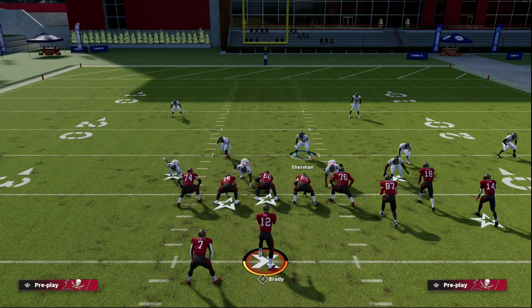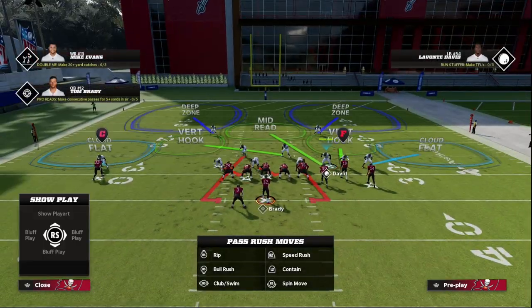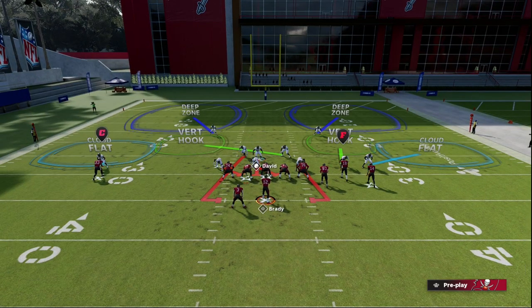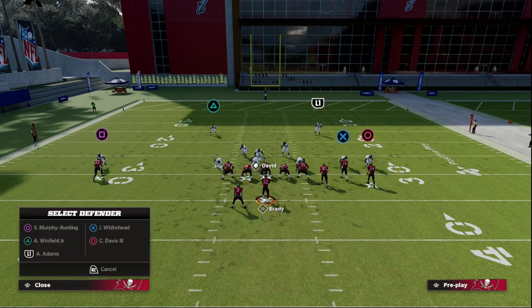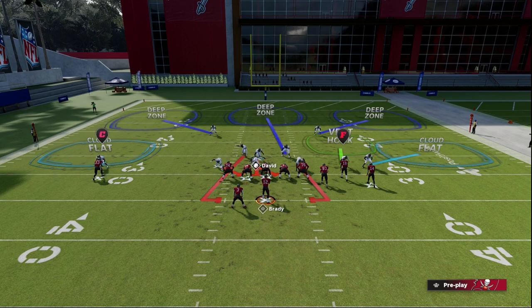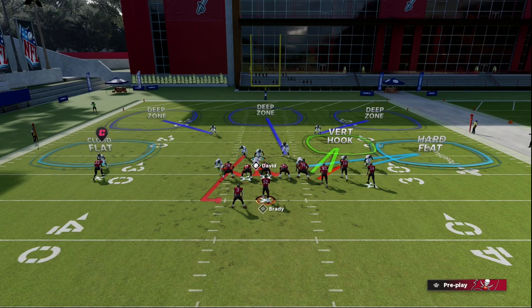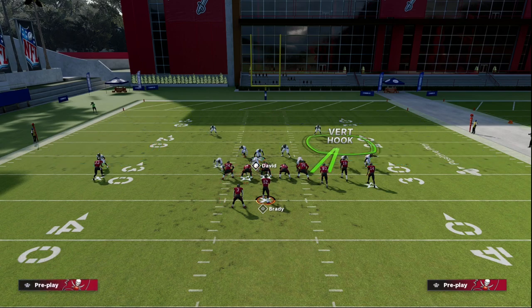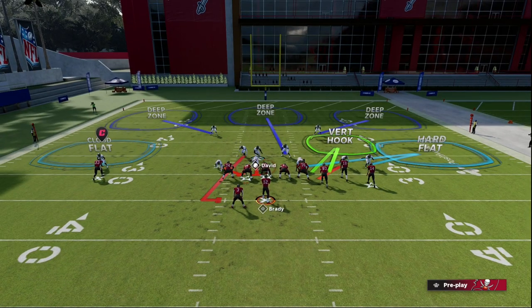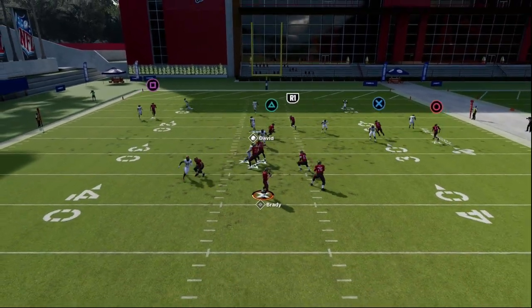I personally really like to press out of this defense, and I'd recommend usering this player — drag him over the center and blitz him from there. Then we're going to Outside Third both safeties, Middle Third that linebacker in the middle of the field. I like to bluff blitz this Vertical Hook, hard flat the defensive end on the right side of the screen to help with quarterback rollouts, and QB Spy the defensive tackle over the center.